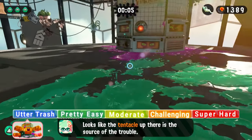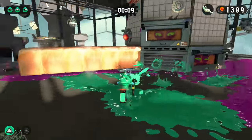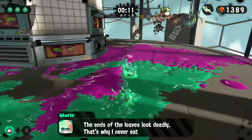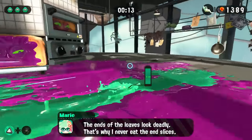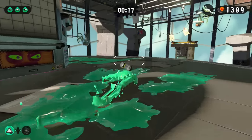The Octo Oven, which has to be one of the weirdest design choices for a boss, is also the easiest in this game, due to its slow speed, pathetic attacks, and repetitive moveset. In the Octo Oven's first phase, it shoots out bread.